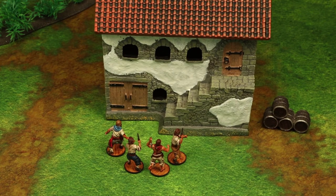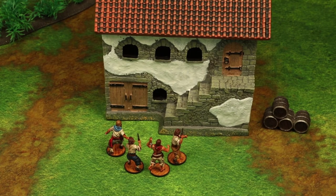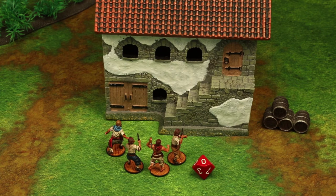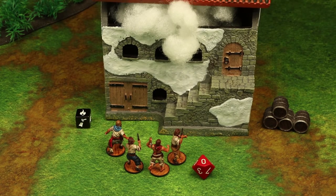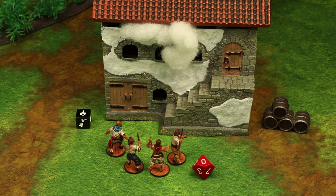Here's a fun one: start fire. Any unit that has a model within one inch of a structure can try to set it ablaze. The target number to successfully start a fire is 10. Remember to count the bonus from those unused actions to help you out. If you pass the test, you get to place a fire marker on that section. Once there is a fire marker on a structure section, you can't start another fire in that section to add more markers.